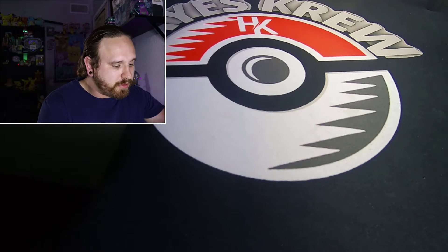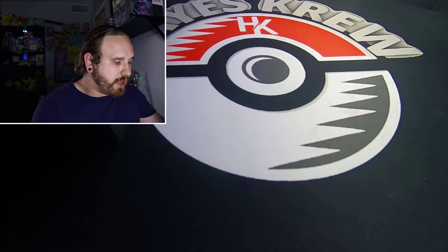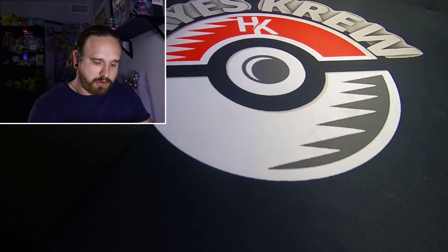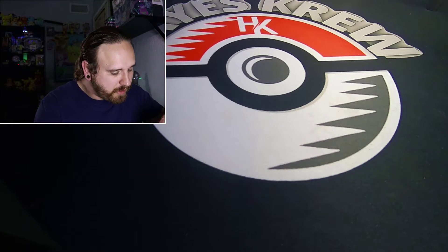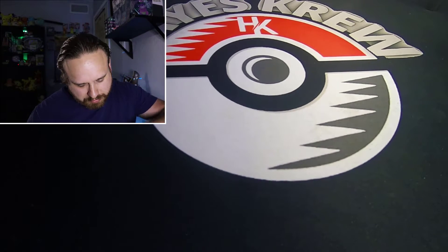We got some dividers and lots of miscellaneous stuff right here. We got a couple damage counter things, some dice. These dice are pretty cool — I like the colors on this one. It seems like every ETB has different colored dice and it's pretty awesome. Alright, this is what we're mainly here for today guys — these packs right here.